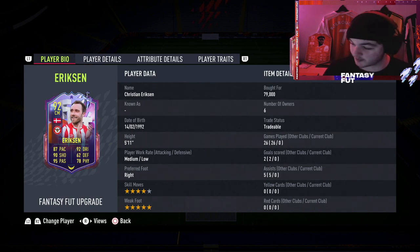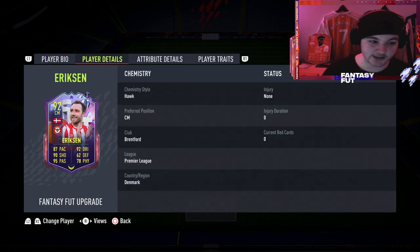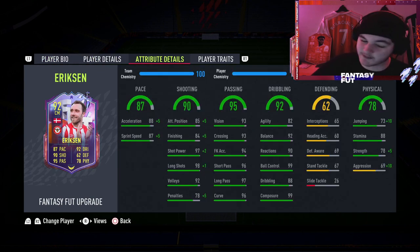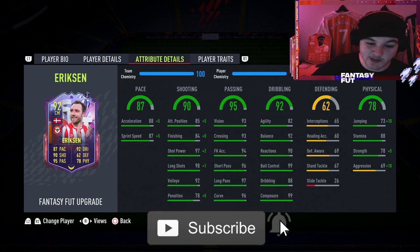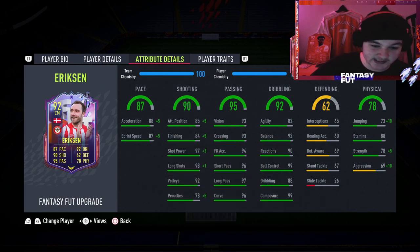Looking at his in-game attributes, this looks like a Team of the Season card and we're still a month away from TOTS. It's a 5 foot 11 card with medium-low work rates, which is the only issue. Four star, five star is absolutely phenomenal. His pace of 87 is not bad, he's got phenomenal shooting with 97 shot power and 98 long shots, and his passing is some of the best on the game — 96 short passing, 97 long passing.